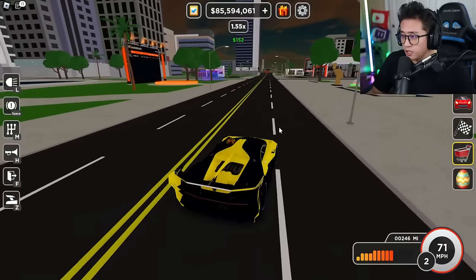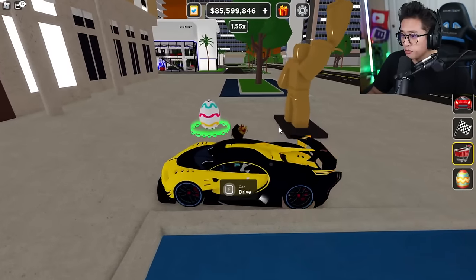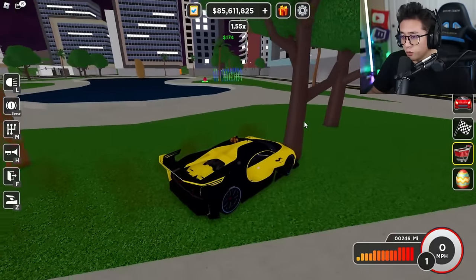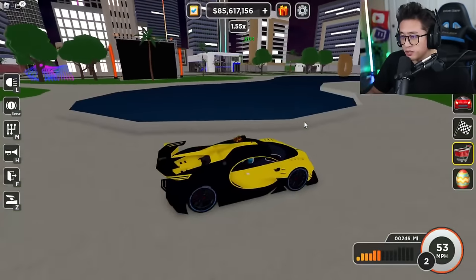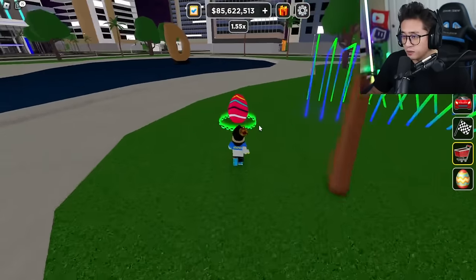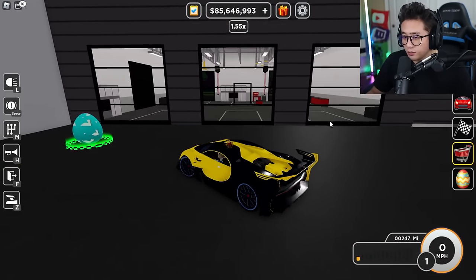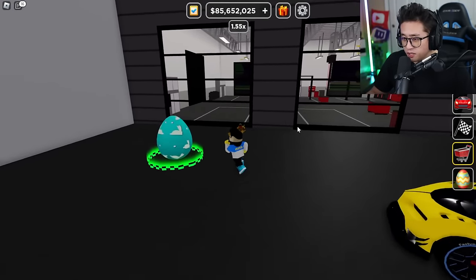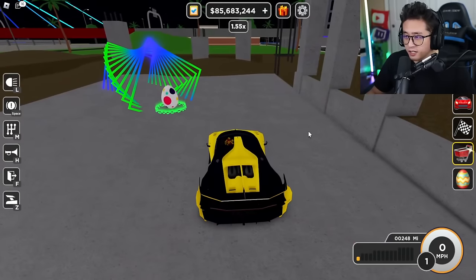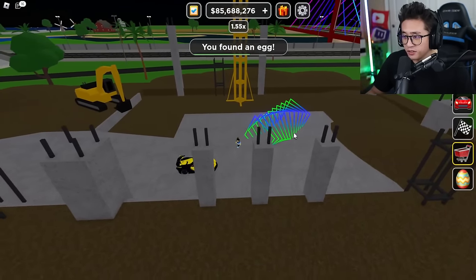Another egg is down the street right in front of this Roblox trophy statue — that's number three. Number four is almost at the same area on these blue and green neon lights. Number five is right by the Lakeside Custom, and that's the bunny egg. Another egg is right by the construction site — the polka dotted egg by this blue and green neon pathway.